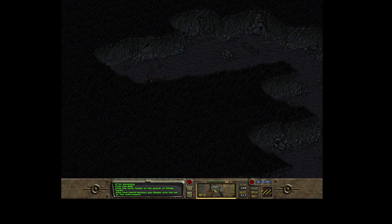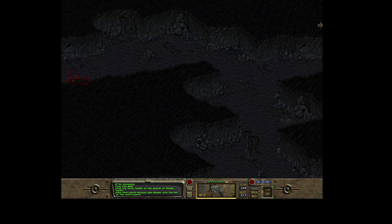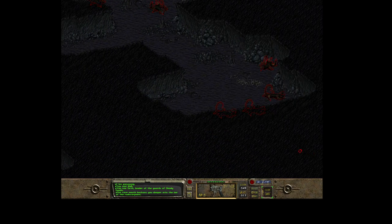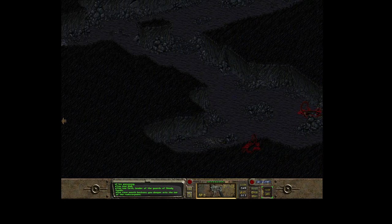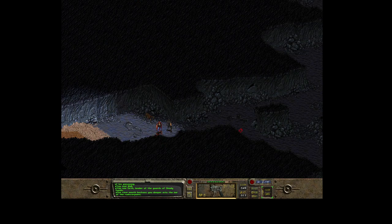Okay guys, this is the rat scorpion cave - as you can see there are a lot of rat scorpions here. Quite enough enemies. That will be part of my next video - how to clean this cave and how to block the entrance so they're not able to get out again. Basically this will solve the rat scorpion problem of Shady Sands.